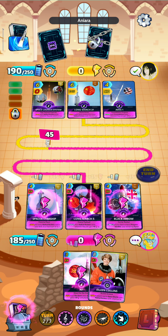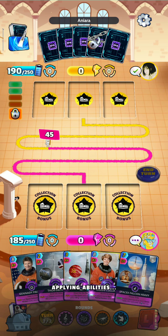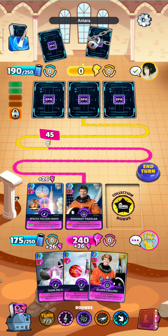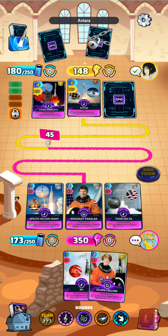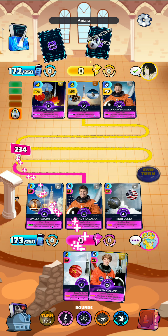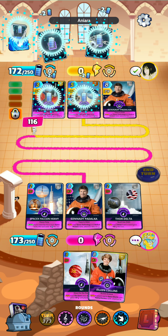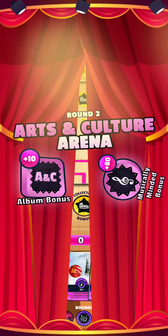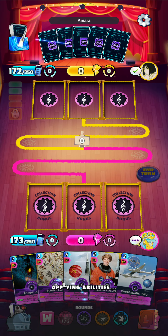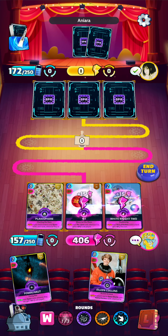And we have the SpaceX, so we get that round with the Gennady. I suppose we'll just play the cheapest one — the Thor for a 350, and it is enough to get the win here in the first round. So we'll see what we can get here in round 2. Our Fomalhaut is due to come out — we'll save that for the last turn of the round. So we'll go Planisphere with the N1 and the White Knight 2 for a 406.